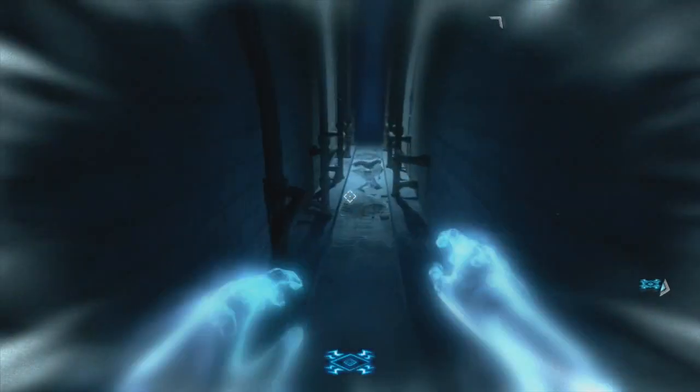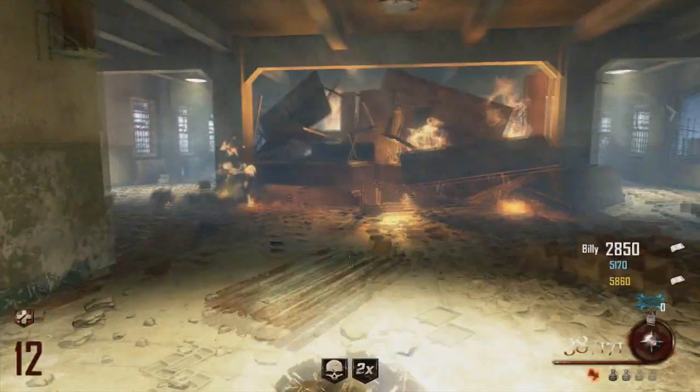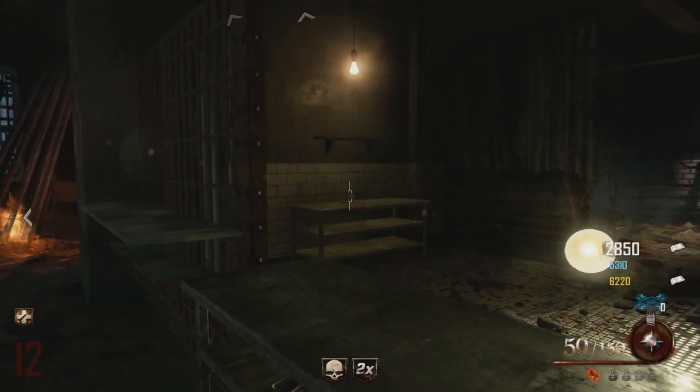For the first step, you will need to get your Hell's Retriever and aim up at the poster down by the Warden's office and it will destroy it. Then you want to put yourself into afterlife and go behind the wall and zap the spoon on the ground next to the skull on the ground there.